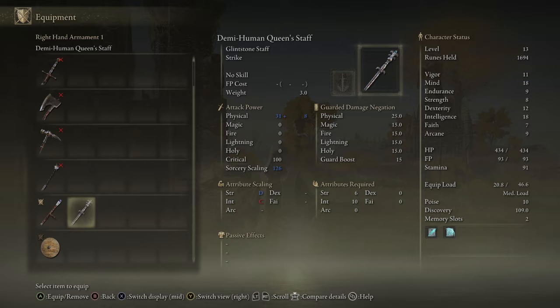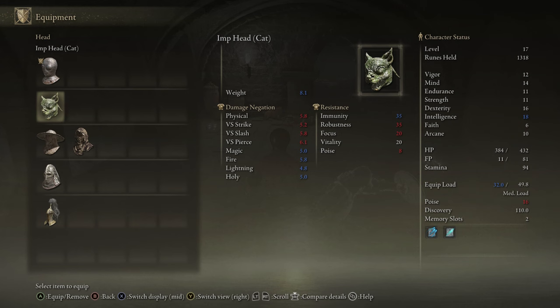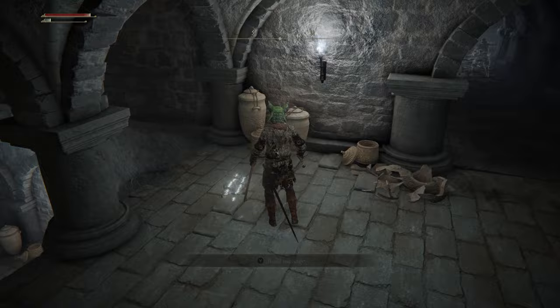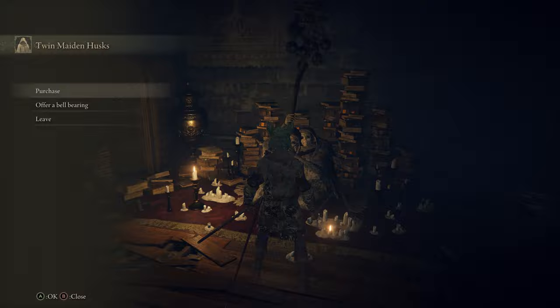When you're in the Catacombs in Limgrave, the Imps down there have a chance to drop an Imp Helm, which gives decent physical resistances but also gives you additional Intelligence — I think it's two points — so it's well worth farming when you're down there. And when exploring the world, keep an eye out for Memory Stones. This is how you increase your spell slots. You can buy one at the Roundtable Hold for 3,000 runes, but keep an eye out for Towers and other locations that have these Memory Stones.